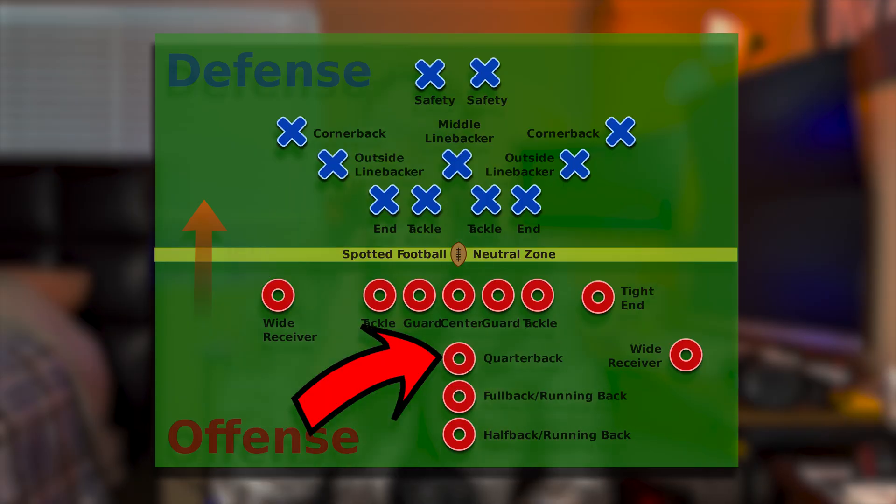The players' positions were generated according to the distribution of their frequency on the field. Basically, this means I had a big-ass if statement where defensive ends had double the chance of being spawned compared to a quarterback, because at any given time there are two defensive ends on the field and only one quarterback.